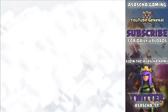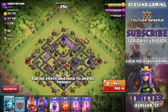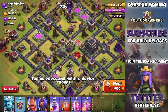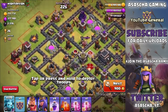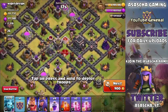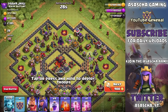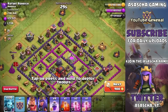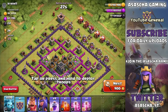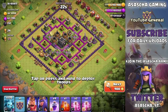We obviously need to search for a dead base, because if we go against a base with inferno towers we are not going to do well. This base would be a good example, but it's not 100% dead - the queen is actually under construction, so this guy may have air traps. He's left tombstones there so people think the base is dead and fall for it.